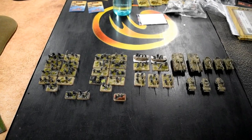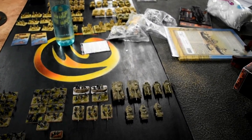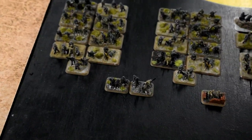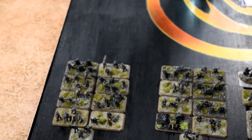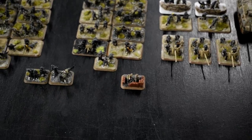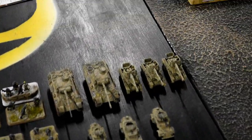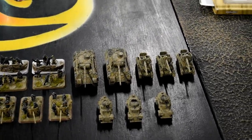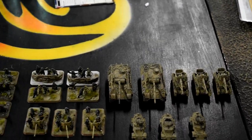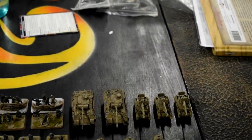My opponent Andy has turned up with his German army — a very nicely painted force. The Stukas are obviously off the table at the start. Andy has a Grenadier company: HQ and two platoons of seven stands each including an HMG and an anti-tank gun, a sniper team, three 5cm anti-tank guns, and some mortars. In support he has SdKfz 221s and 222s, two Panthers, and three Marders. The anti-tank capability of these units is really overkill for what I've got. And of course there are the Stukas.